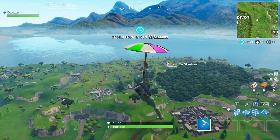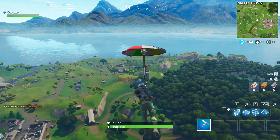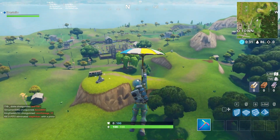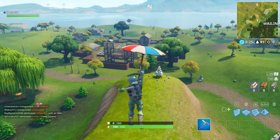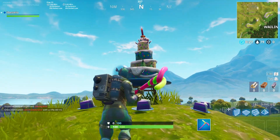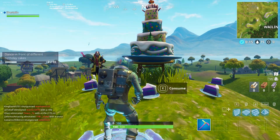Our tenth and final location is going to be at Wailing Woods. You're going to head straight up from Wailing Woods onto the right side of the mountains that kind of make a V — it's going to be in between Wailing Woods and Risky Reels. That's going to be your 10 locations, and that will complete one of the three challenges.